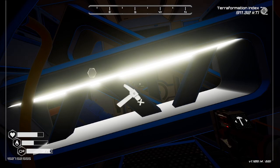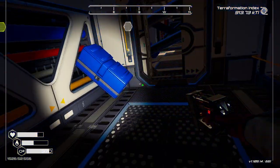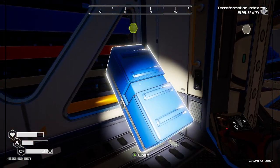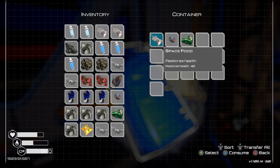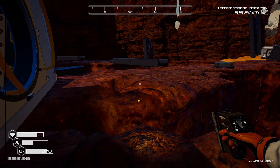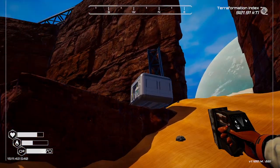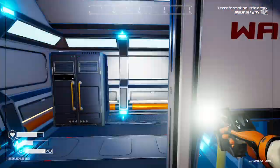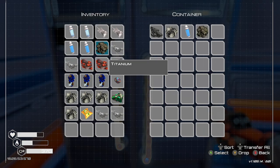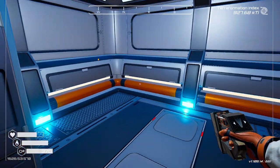Oh wow, that was quick. I thought it deleted it — it looked like it for a second, that was weird. Okay, let's turn on our flashlight. See the difference between T1 and T2? T2 is spread a little wider than the other one. Okay, we are full already. I didn't jump — I hit the button but it didn't take.